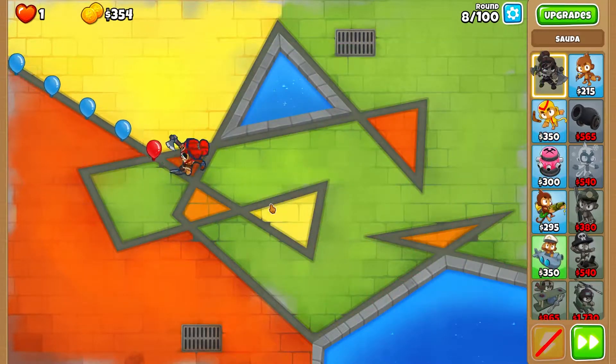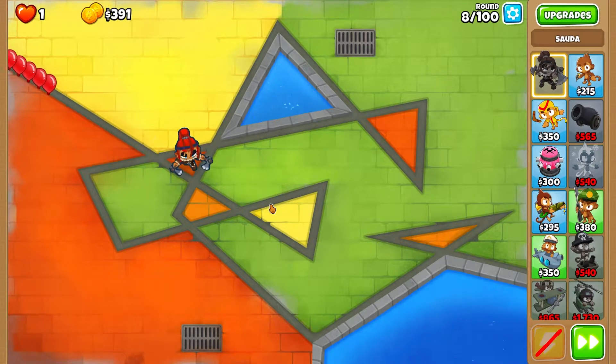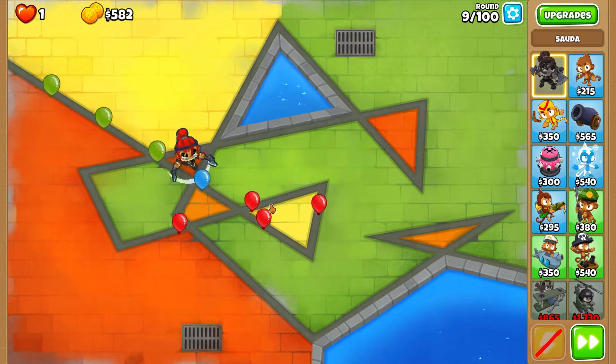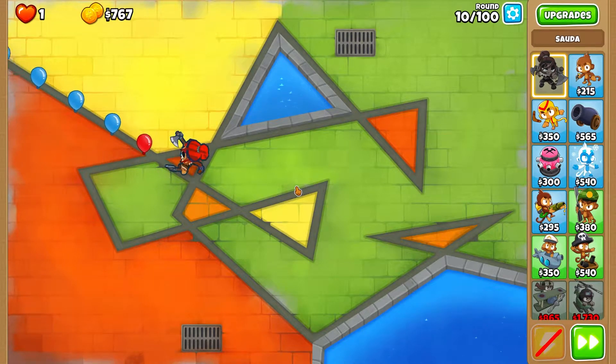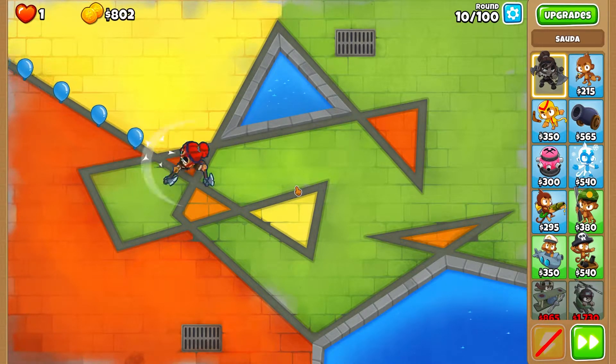Sauda is amazing in early game. You don't need any other towers - just Sauda - and that's enough to eventually get Heli Pilot, Future Prime, and Comanche Commander. So far Sauda is doing great, keeping it smooth. She'll definitely survive most of the rounds until we can get Heli Pilot.